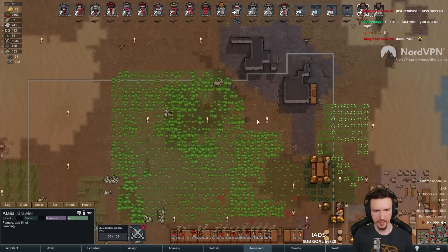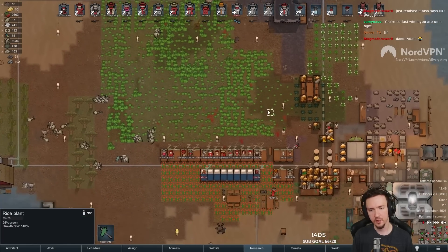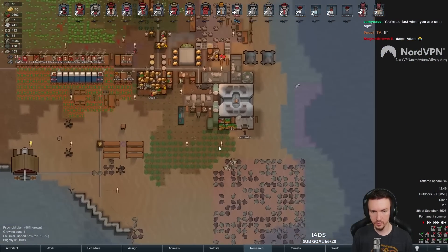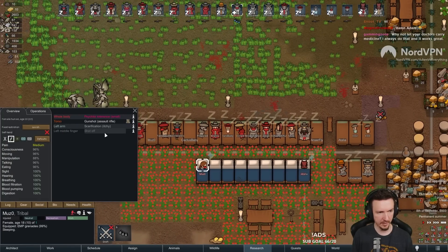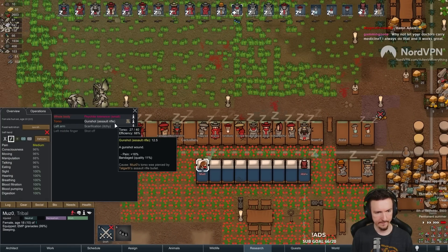I forgot about Italia. I could have run her towards the other turret and she wouldn't find. But, you know, in the moment with no pause, it's very hard to do that. But we're good. We mainly just lost another finger. And that was to friendly fire.